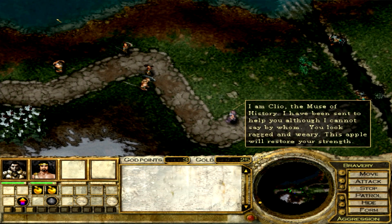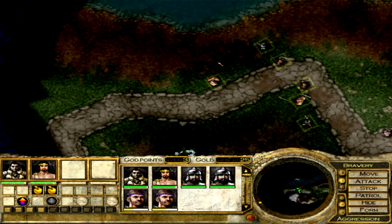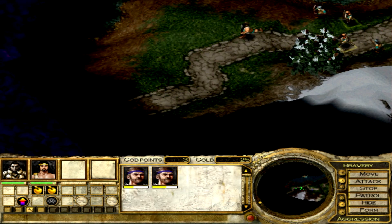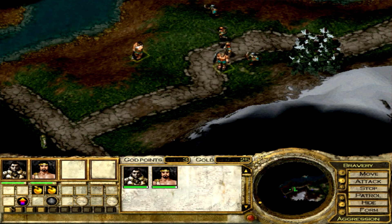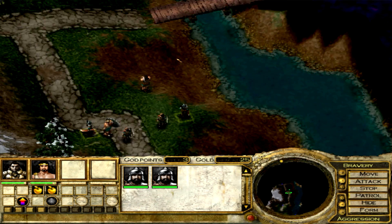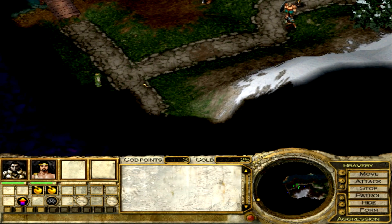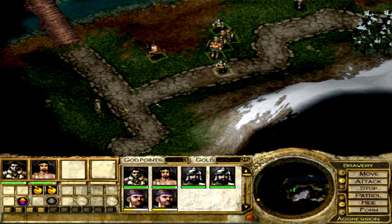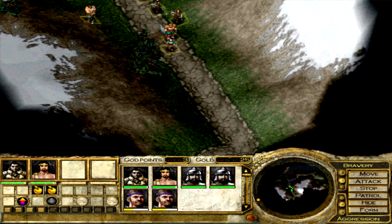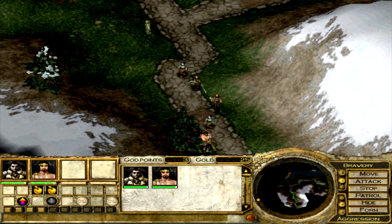What we can actually do is set a fourth group by highlighting everyone and pressing Control 4, and we can still select the other groups. So we've got group 4, grunts, heroes, and archers. Now you go over the bridge later on, but for now we're going to go south. The raiders are camped south east through the woods — beware. But we want to get all the additional items on this level.